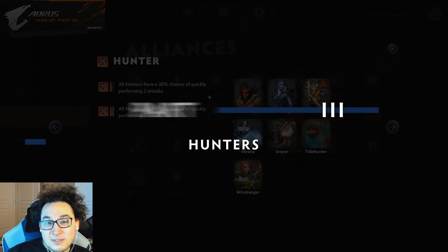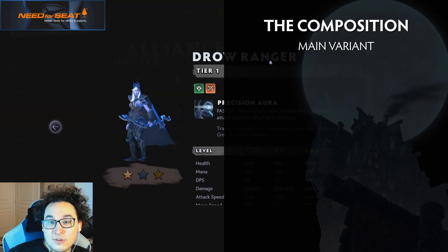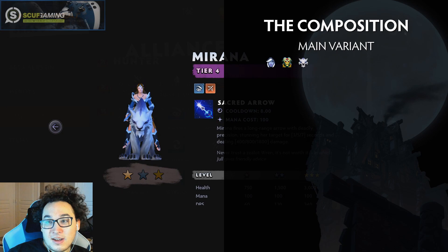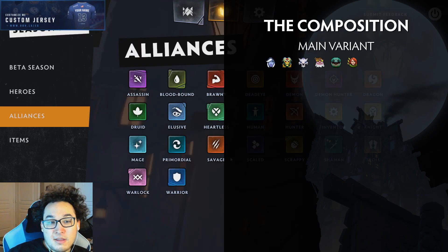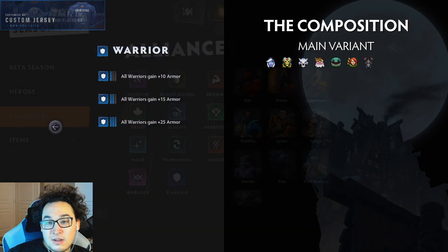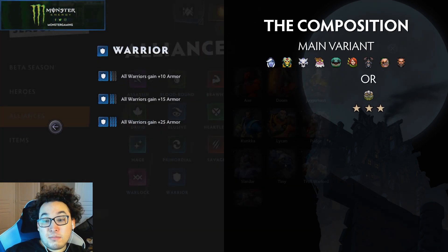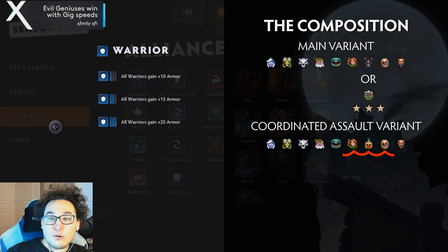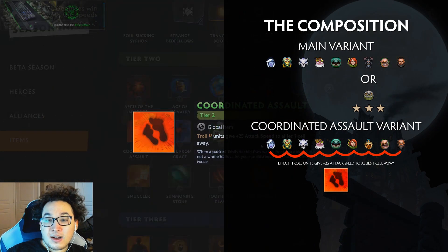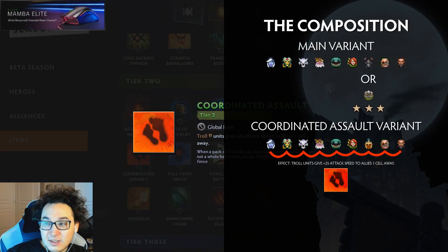This is my Hunters build, which is not super innovative. There's a lot of people running Hunters in this way, but what I would recommend is a build with Drow Ranger, Medusa, Mirana, Sniper, Tidehunter, and Windranger for six Hunters with the Warriors — Doom, Pudge, and Kunkka. Although Doom is a flex slot, something like a level 3 Tiny will often be a replacement. Or if you have Coordinated Assault, you could use Troll Warlord to spread that attack speed aura to your Hunters like the Drow aura, giving them even more attack speed, since you can run Coordinated Assault with even just one troll.